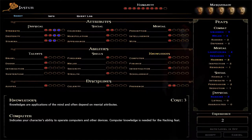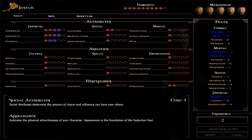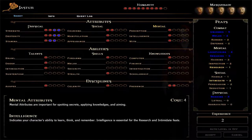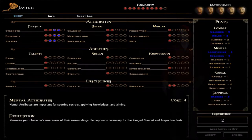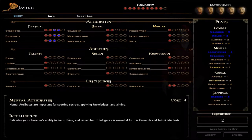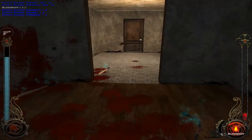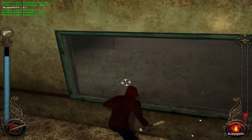Let's check it out — it costs three. Wits, but I don't have enough. Wits and Computer affect hacking. So we got the bomb back. Let's go.